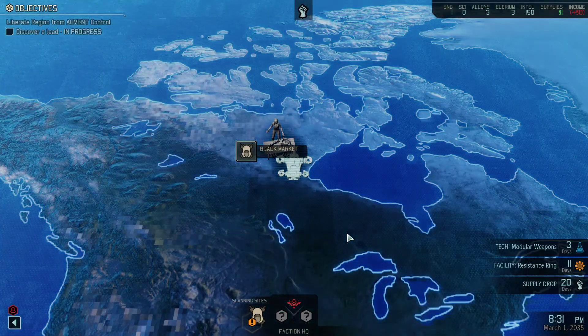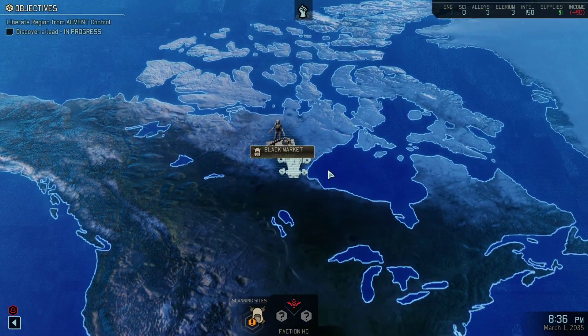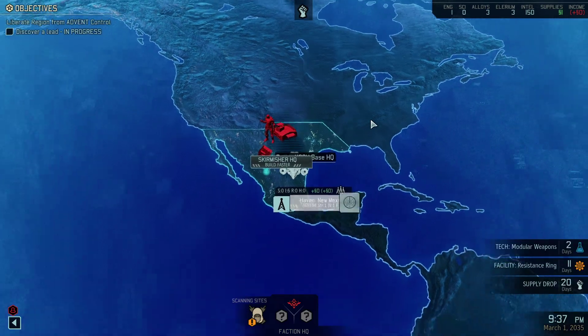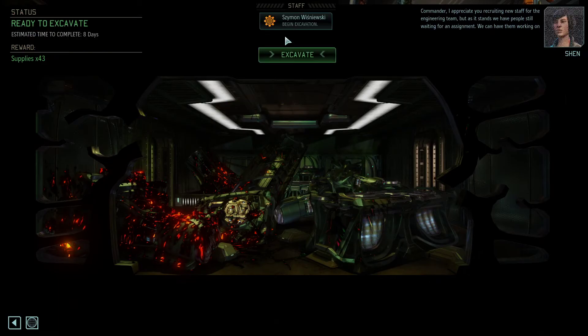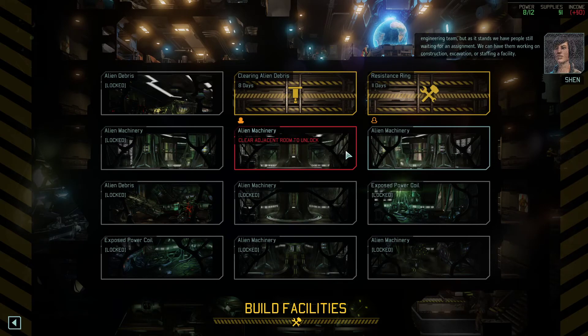Go ahead and scan some more. We need to get some missions going. We don't need to build faster right now. We do have our engineer we need to put to work. The engineer might automatically — nope, didn't get a sign. We can have them working on construction, excavation, or staffing a facility. So far I haven't seen anything critical among the alien components left over in this area. If we clean this stuff out, we could probably use this space for a new facility. Excavation is underway, Commander, but it's going to take some time.